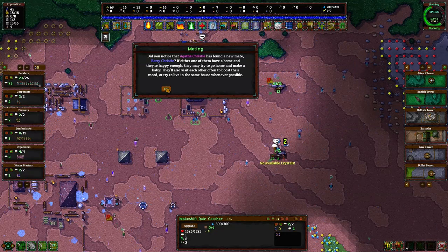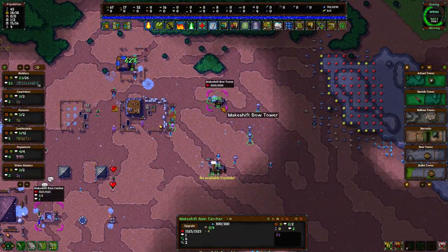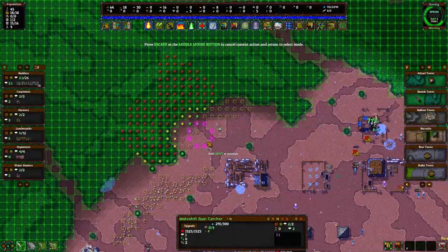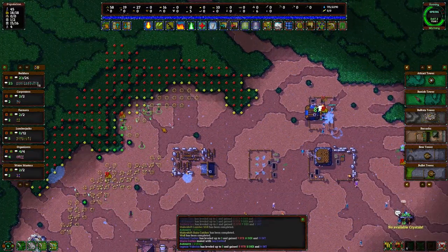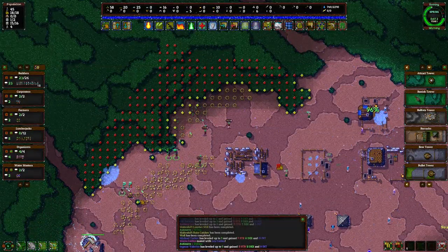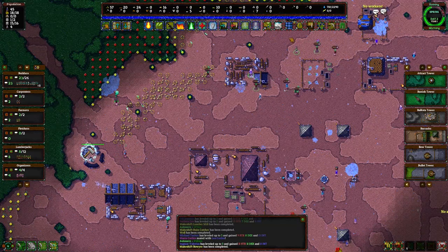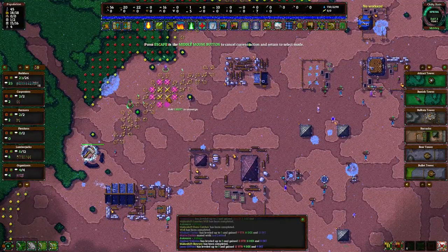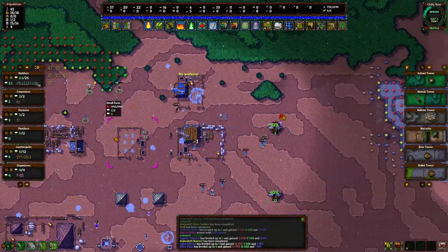They also visit each other to boost mood and live in the same house whenever possible. Workers are grabbing everything they can from every location. I need to queue up a bit more wood harvesting. I don't know if I can destroy these stumps on the ground — I'd like to so I can build in this area. I don't have any spells, but using the terrain tool I can destroy terrain. Oh yeah! So we can get those stumps up and out of the way — that'll make a fantastic area.